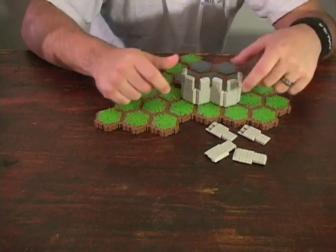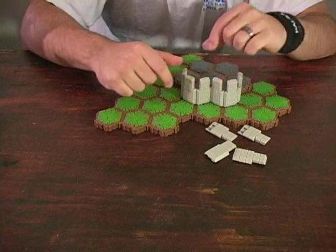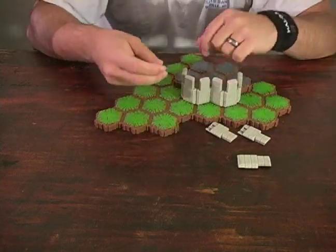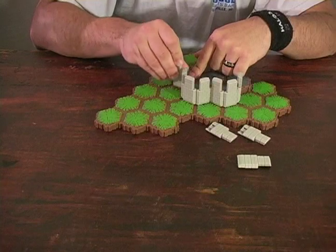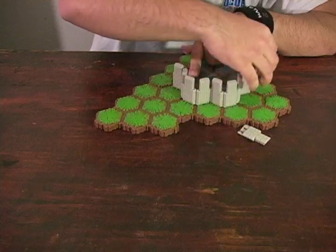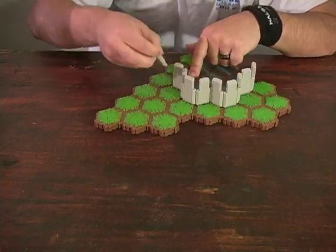Remember that these are useful tools, especially if you have smaller creatures that can use their line of sight through the wall that has a gap. You can build entire mini fortresses by extending your wall all the way to the end of the board.